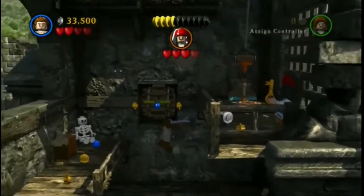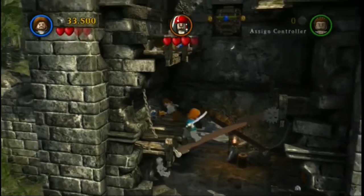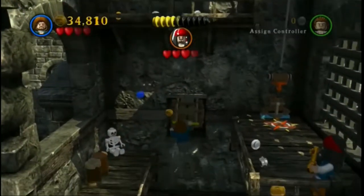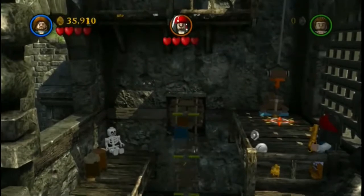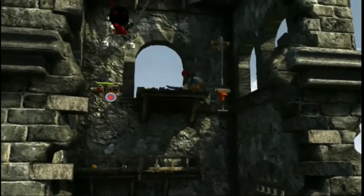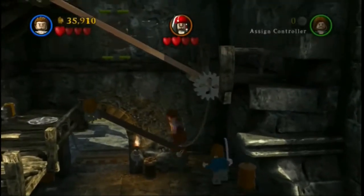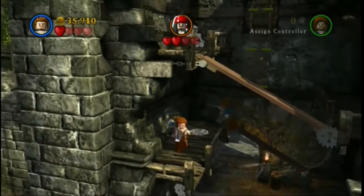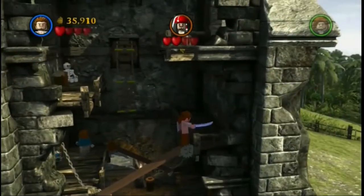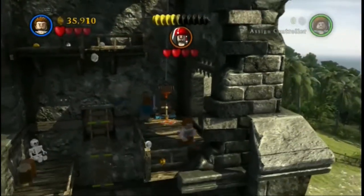We're going to try and grab that green bar - too soon, that's my issue. And then we go on and we'll jump, which brings down a ladder. Then we can attack Jack again. We fell down but it's fine, we can get back on. At this point I realised I could just grab the ladder.